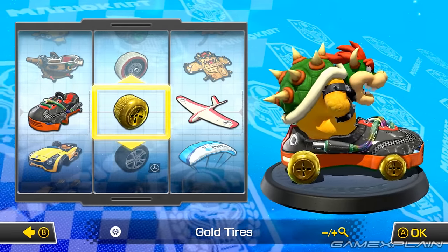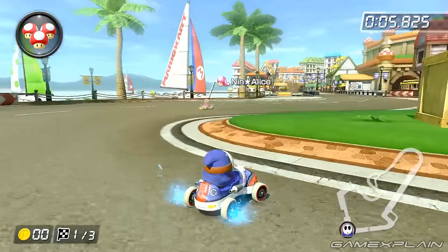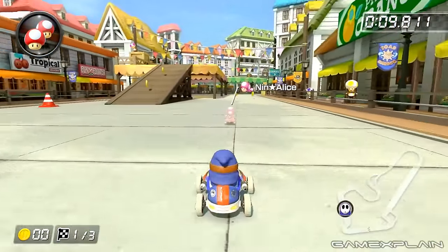Finally, for the Gold Tires, you have to beat every single Time Trial Ghost on 150cc for all 48 tracks. Yeah, that's a lot of work, but at least you don't have to do it on 200cc too.